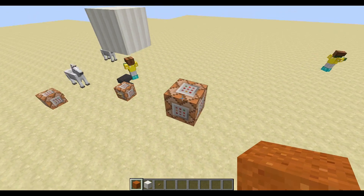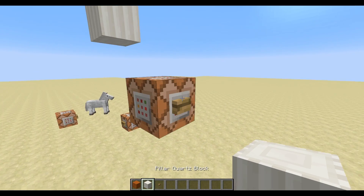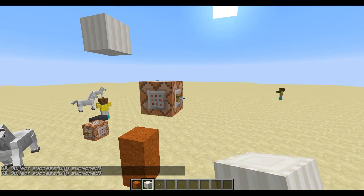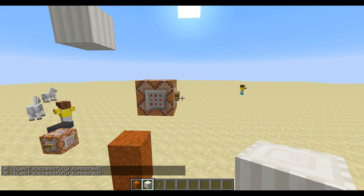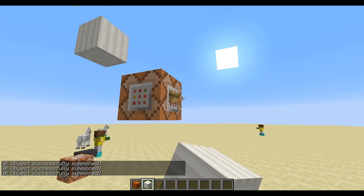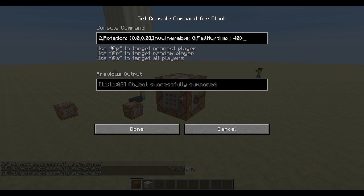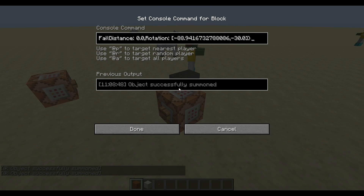So here in Minecraft, I just put a button to the command block, and you see it always summons a falling sand entity at the same position, with the same velocity — you see it's already pretty fast. And this is just the whole command. For the zombie it's way longer, so you may see it's really long.